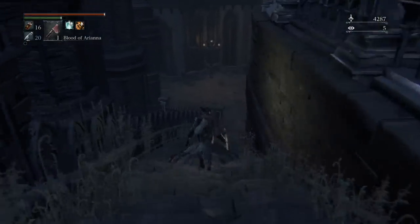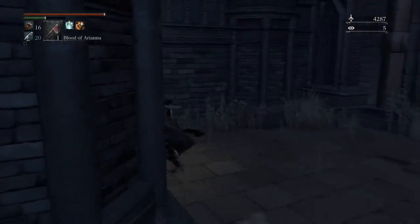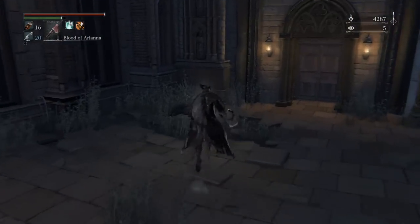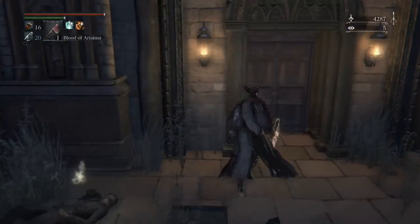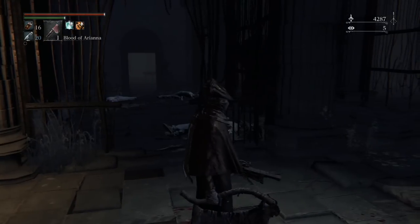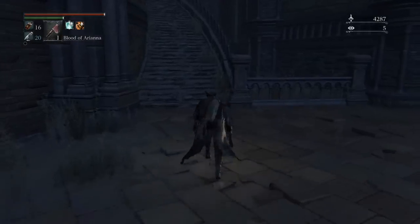Down here are some extra items, and this opens up the door with those two witches — it's like a shortcut down to that section. That room has a boss at the end of it, so we're not going to go there yet, because once you drop down into the area with the boss you can't get back. We'll explain the significance of that boss at the end of the video.